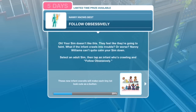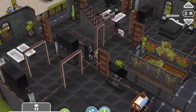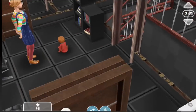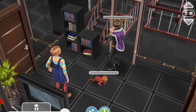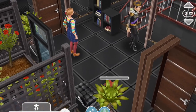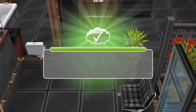Follow obsessively. Your Sim doesn't like this — they feel like they're going to faint. What if the infant crawls into trouble? Nanny Williams can't quite calm your Sim down. Select an adult Sim, then tap an infant who's crawling and choose Follow Obsessively. Follow obsessively for 6 hours and 30 minutes. If she was so worried, why did Carmela go so far away? Chris is just crawling along randomly while Tony follows him around. Looking anxious at the air. This is actually Tony in a nutshell — he doesn't really care about his kids.